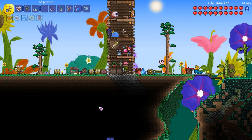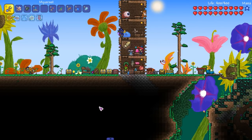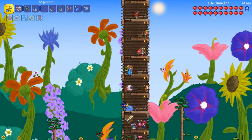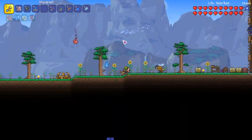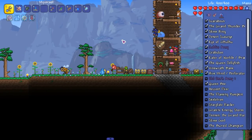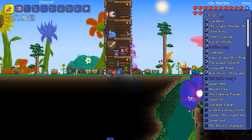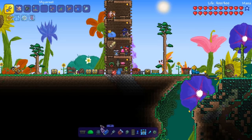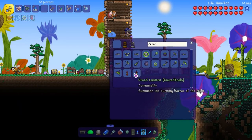Welcome back everyone to Nunderfuck, also known as Nunderson - his actual name. In this episode we're looking to fight the new boss from Sacred Tools, the flaming pumpkin. But first we're going to get to this dread lantern because nighttime is coming and I don't want to wait a whole other nighttime just to fight it.